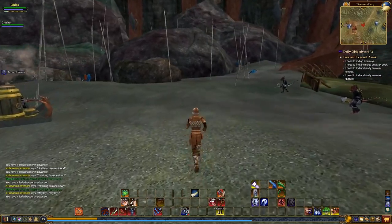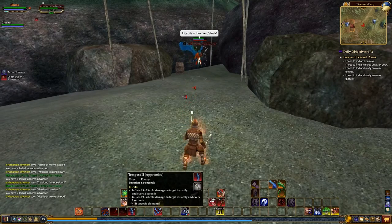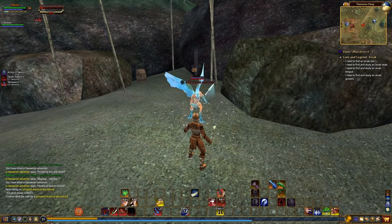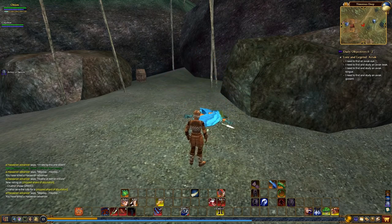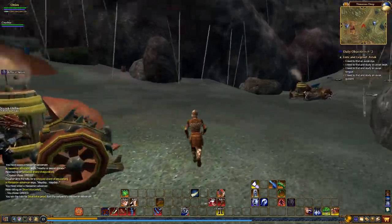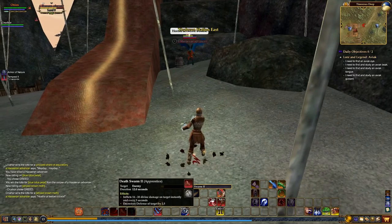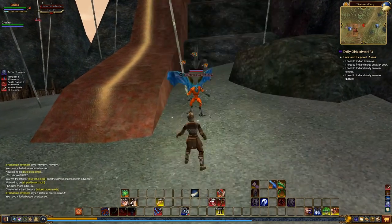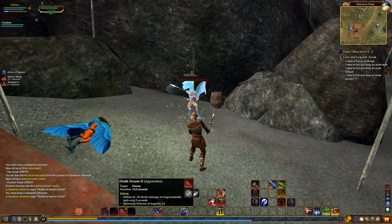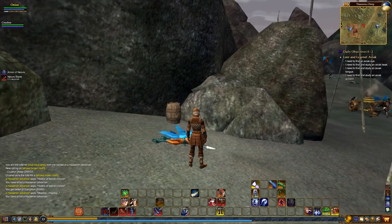I still need to find an Avok eye, which is an invisible find. When you kill these creatures they drop items that say 'find and study' — those are physical items you can buy off the broker, trade with other players, or find on their corpses. The ones where it says you need to find but doesn't say study are invisible updates that you can only get off of killing that creature. You won't have to loot anything — it just literally updates your quest after you've killed that creature.